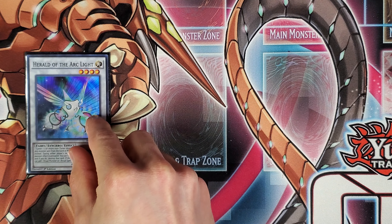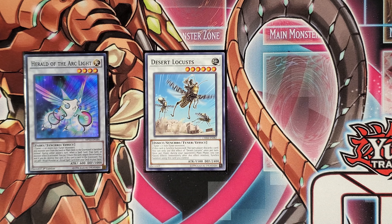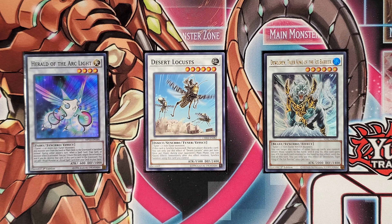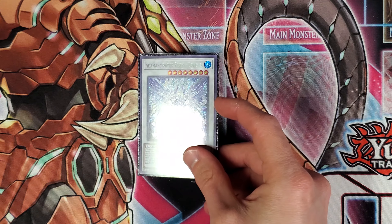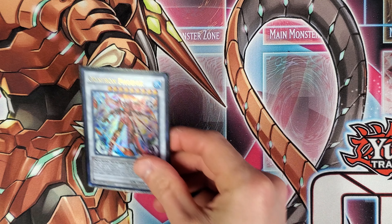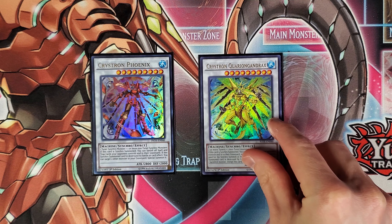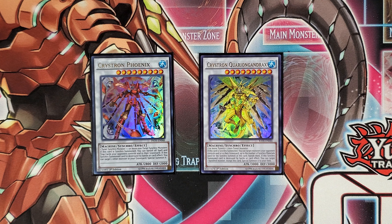I'm still playing the 1 Herald of the Arclight, the 1 Desert Locusts, as well as the 1 Dulorin. I'm also playing the 1 Adamantipator Risen Dragite. This is an excellent monster to have in the extra deck, as the quick effect spell or trap card negate is useful against pretty much any matchup. And to round out the further additions to the extra deck, I'm playing the 1 Crystron Phoenix and the 1 Crystron Quirio Gandrax.